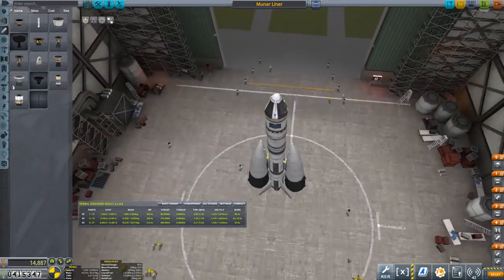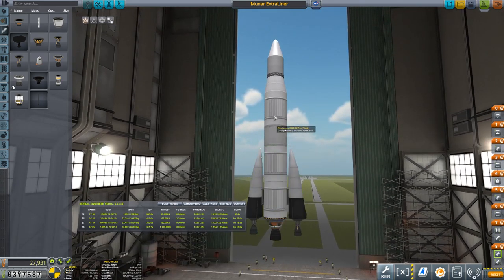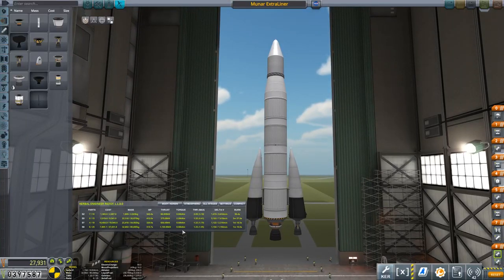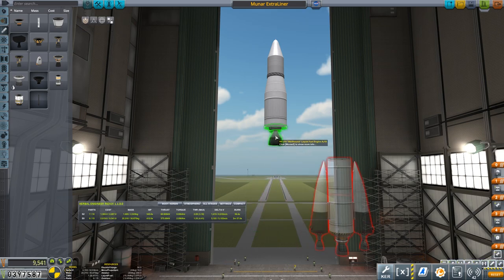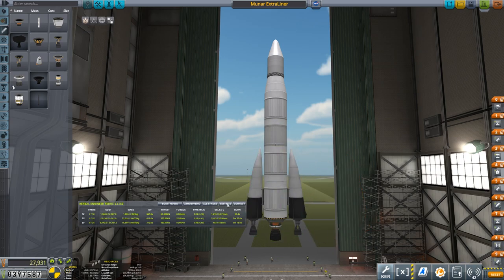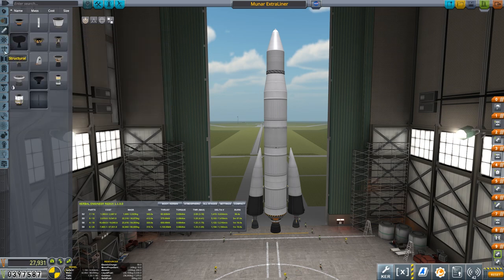This is our new quick rocket to the moon. I also built the Muna Extra Liner - a larger center stage version. It needs these two outboard boosters to get it off the ground because without them, its thrust-to-weight ratio is 0.99 and it wouldn't take off. But once it's taken off and the boosters disengage, it's got enough power to keep going. We've got two T30 Reliances, and once they disengage you've got the next stage, which will then have a Wolfhound.